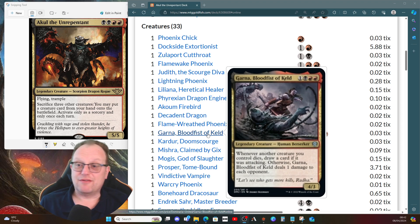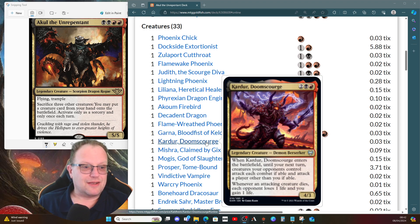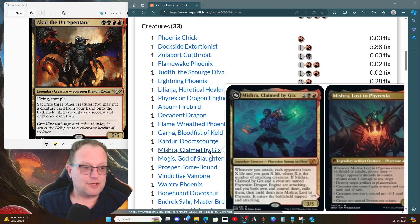Ghana Blood-Fisted from Keld gives us card draw whenever another creature we control dies while attacking, or deals one damage to each opponent otherwise. Caldo Doom-Scourge essentially goads everything for a turn to save us getting hit. Mishra himself is great - whenever you attack, each opponent loses X life and you gain X life, where X is the number of attacking creatures. Nice life gain in a black-red deck, and if Mishra and Phoenix Dragon Engine are both attacking, you can meld them into Mishra, Lost to Phyrexia.